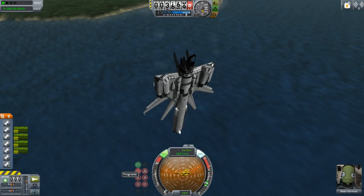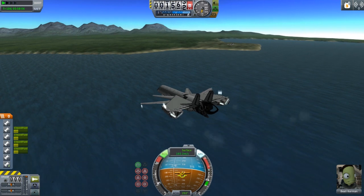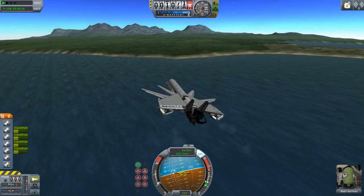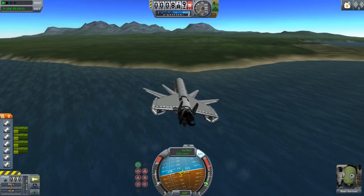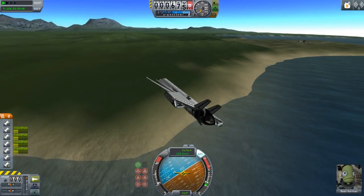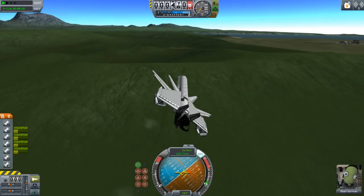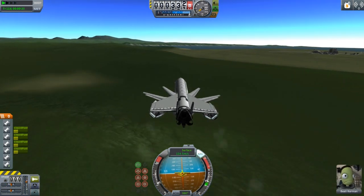I came in from an apoapsis of 200 kilometers, aimed pretty much directly at KSC, and went in backwards burning the Dark Matter engine — coming into the atmosphere at only about 1,300 meters per second. It was still very fast, but we did manage to come in backwards without burning up completely. Partway through the atmosphere, the jet engines also kicked in, which greatly helped with slowing things down. Even though we ended up in a flat spin and the G's got pretty intense, we do manage to regain control before we hit the water. From there, it is just a quick flight all the way over to KSC.